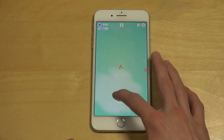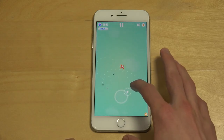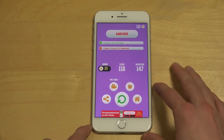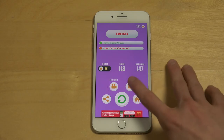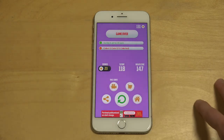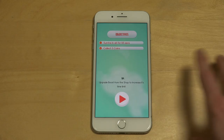Now I'm chasing that yellow thing — okay, so that was a coin. I think the objective was to pick up three coins. At least I survived for 45 seconds, but I only collected one coin. In the post-game menu you can see basic stuff like score, high score, and bonus. You can also watch an ad here to get more free coins, which is pretty good.